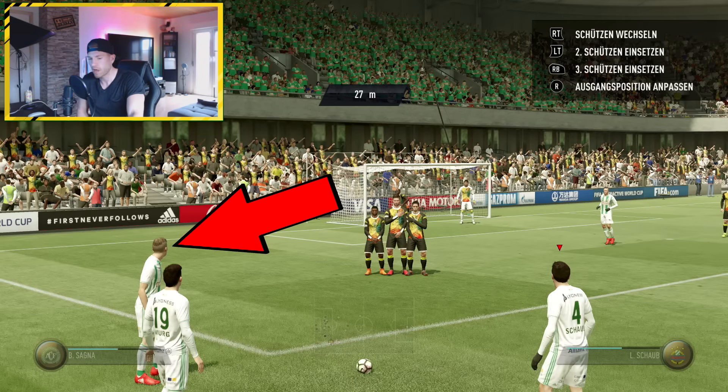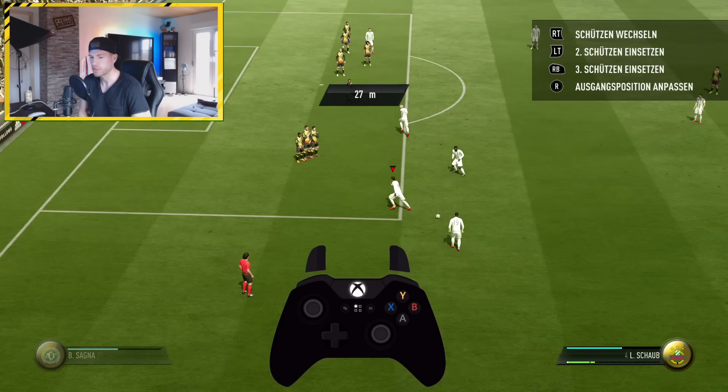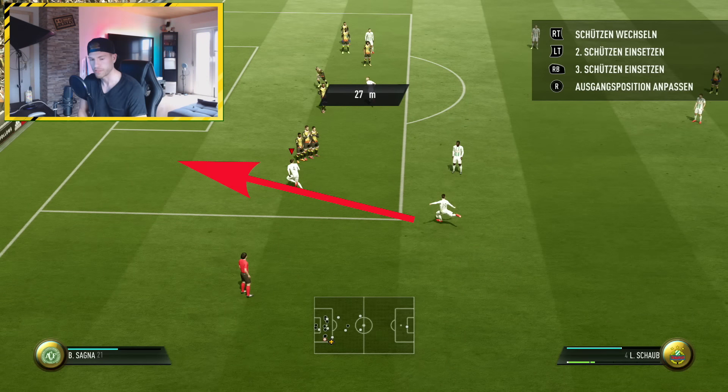Dann macht der Fake-Shot: also X und A auf der Xbox, Viereck und X auf der PlayStation. Dann läuft der Schütze drüber. Dann wollen wir, dass auch der eigentliche Schütze über den Ball läuft – einfach nur einen ganz normalen Fake-Shot machen, also Viereck und X auf der PlayStation, X und A auf der Xbox. Sobald dieser Schütze drüberläuft und die Kamera umschwenkt, müsst ihr mit dem dritten Schützen einfach nur einen X-Ball in diese Schnittstelle spielen. Das Steuerkreuz dabei ein bisschen schräg halten – ihr seht's hier auch unten im Controller.